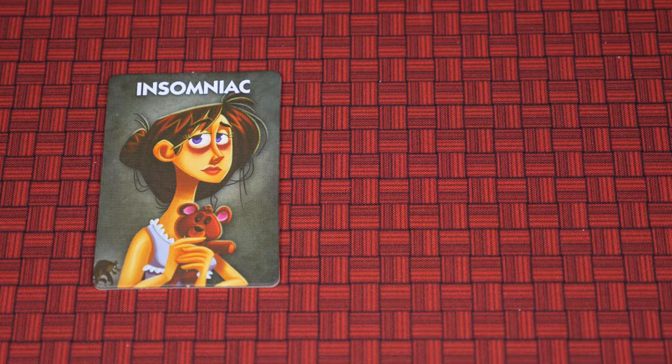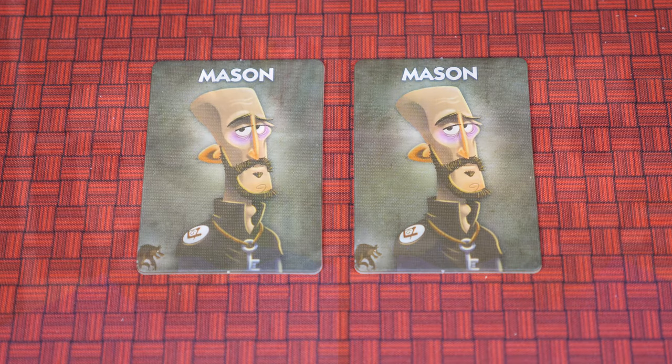Unless your ability allows otherwise, everyone's eyes will remain closed for the entirety of the night phase. Once settled, the insomniac, unable to sleep, can quickly open their eyes once every 10 seconds to get a peek at what's going on. Some of the other cult members have abilities that will activate during the night in this order. First, the two masons both open their eyes, take note of who the other mason is, and then close their eyes again.